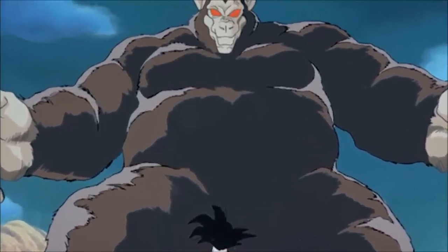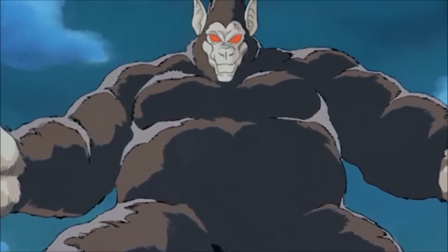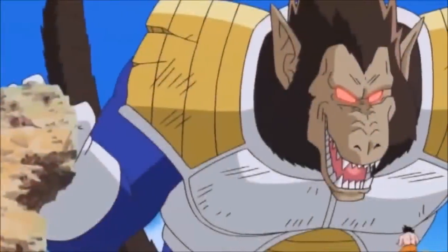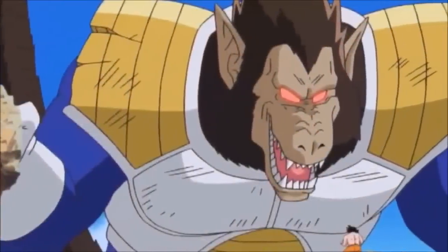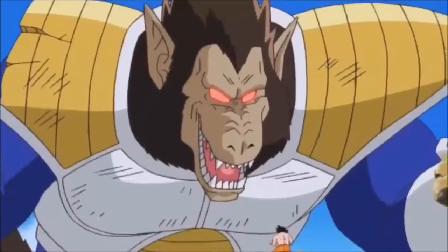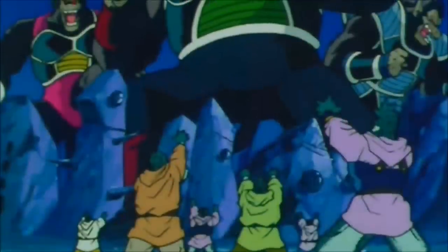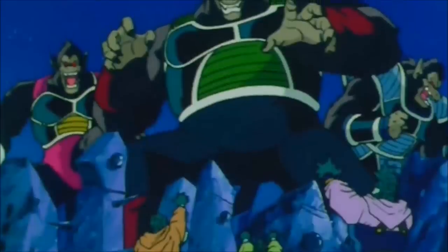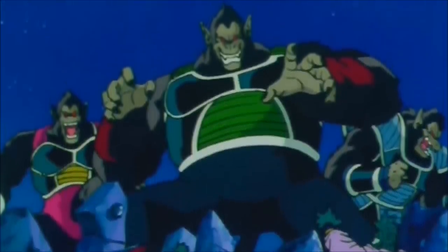Krillin even discusses that when they tap into this power, they regain that Saiyan savagery in their blood. Other characters like Vegeta have trained themselves so well that he was able to tap into the Great Ape form and be in complete control of himself. Other Saiyans we see in the Bardock special and other Dragon Ball material, who are pure-blood trained on Planet Vegeta, also learned how to tap into this power.